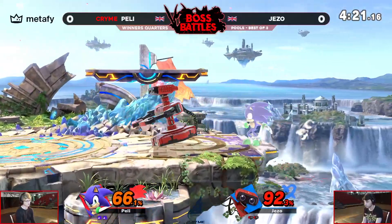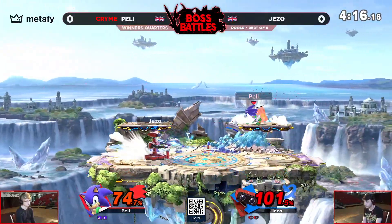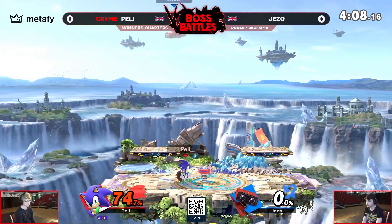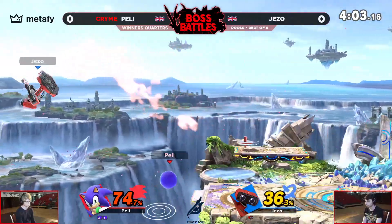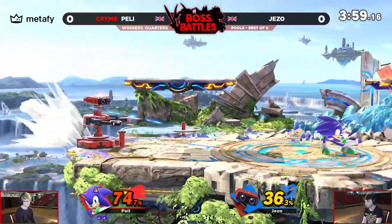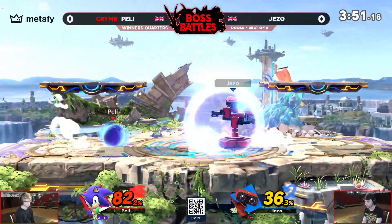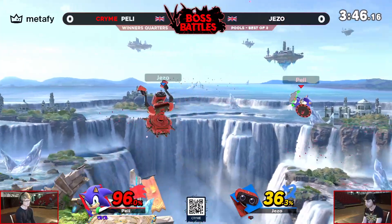We've seen that back air come out again, and Pelly once again playing super patient at ledge, just saying no, I don't fancy interacting with any of that. I'll just wait over here and then hit my moment — taking that time to land that fair, drilling ROB offstage at high percent. I love the use of the spring again to make sure that invincibility for Jezo isn't going to be there. This huge spin dash into a back air, into a gyro, into a fair — that was a scintillating combo that the blue blur pulled out to get 36% on ROB. Just charging that spin dash conditioning, holding it as long as he wants, and when ready, either let it rip and run at you, or let it rip and get away.